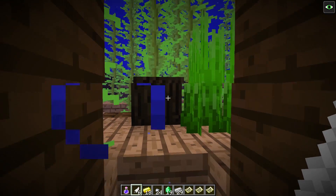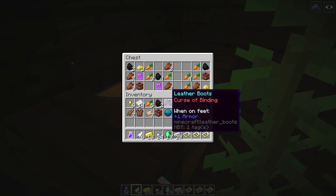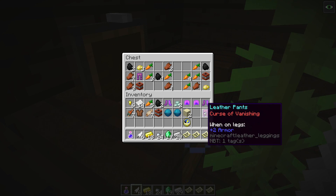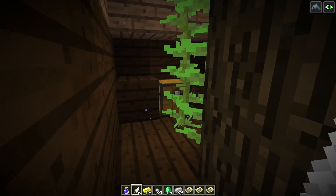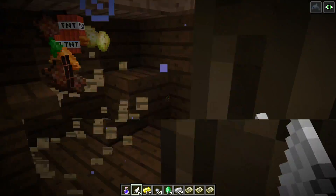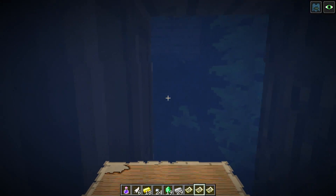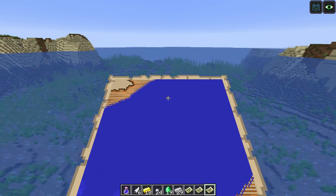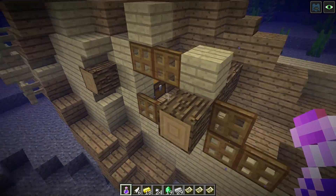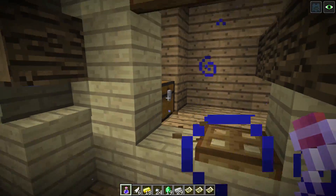So far it seems pretty easy: find a shipwreck, find a map, go to the buried treasure, and there's a heart of the sea. But is that always the case? The next chest has no map — curse of vanishing, leather pants, curse of binding. Then the following shipwreck also has a map. Oh, it's the same treasure I just visited. I'll need to go further to find another one. A third map would be worth a shot. I do like how common shipwrecks are, but hopefully treasure maps aren't too common.